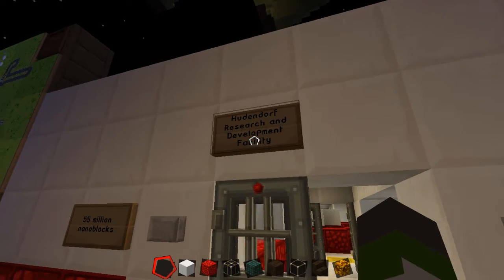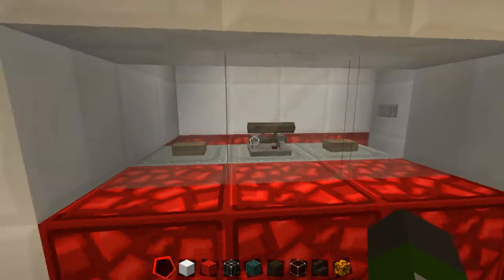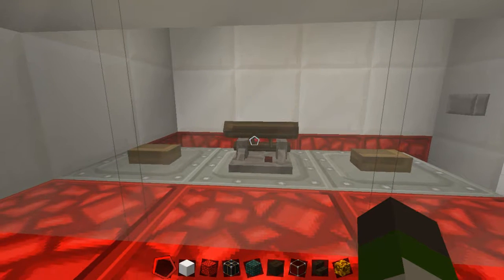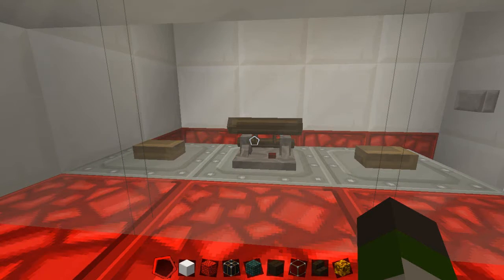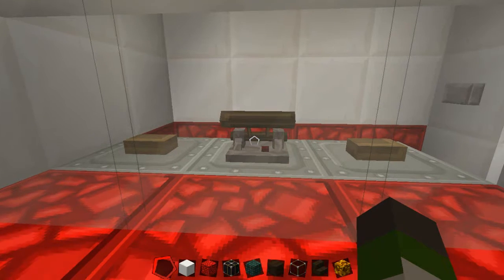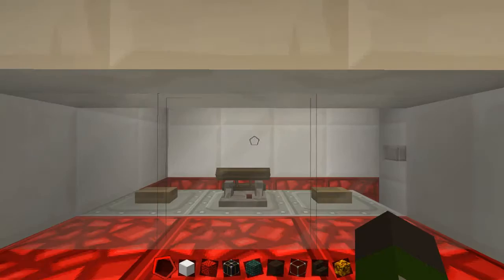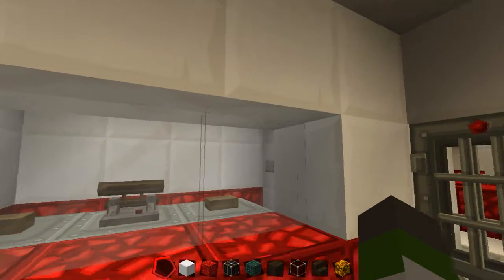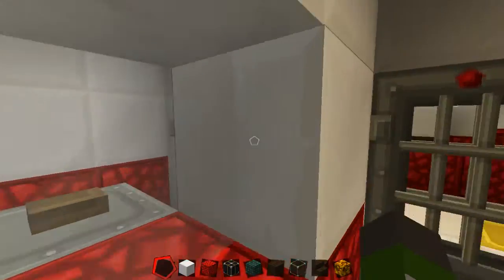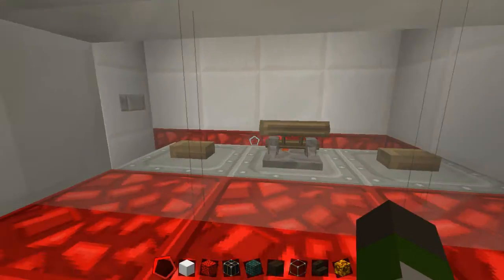Into the Hudendorf Research and Development Facility. Double iron doors — you'd come in here, there'd be two guards. Using the Sfax texture pack, the levers are grab-and-pull levers like Call of Duty Zombies, but without Sfax the lever would be a single stick, acting as a microphone. There would be speakers up here so you could talk to the person and ask them to show their ID. The security guard would then open the door — which is why there are random buttons there.